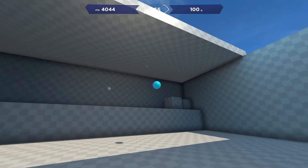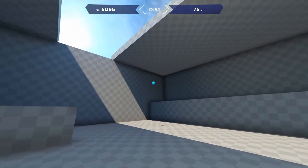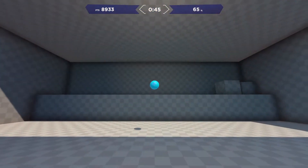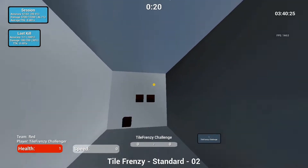The final drill in Aim Lab is called Motion Shot. It works on your click timing and reaction time, and also on tracking. It's basically a combination of all the previous drills, making it the best overall way to practice your aim in Aim Lab.